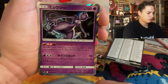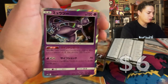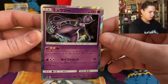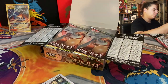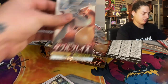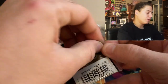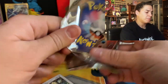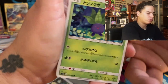Oh there's that mewtwo — hello! I figured we'd pull one — in almost every box I've opened, check him out, he's super gas, beautiful centering. These Japanese cards, the centering is so much better. In almost every box out of these 10 I've gotten a mewtwo, a mew, and a snorlax.